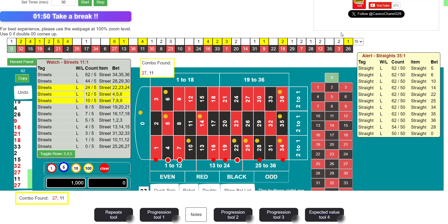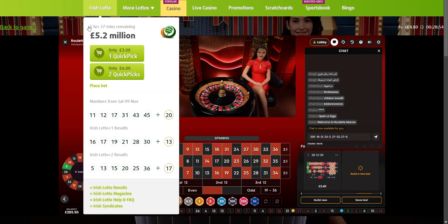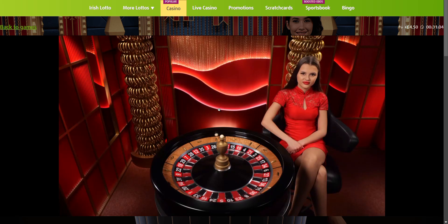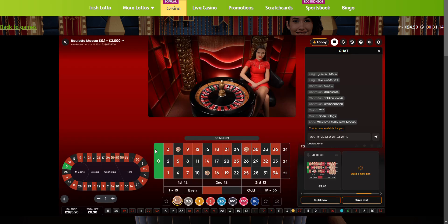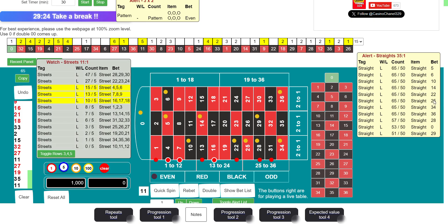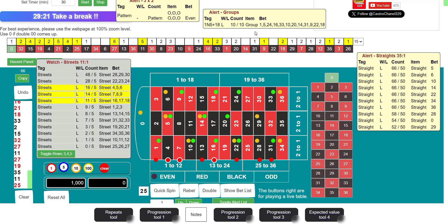If this area goes clear — if the yellow dot goes away — then we're going to have a play. 11 just came out again. We got the combo: 11, 27. We're going to go with 11, 27, and one neighbor each side. Let's see if it goes to 11, 27. It looks like it — that was on 27! But number 25 is another number that was missing — 65 spins. We have one neighbors by five.